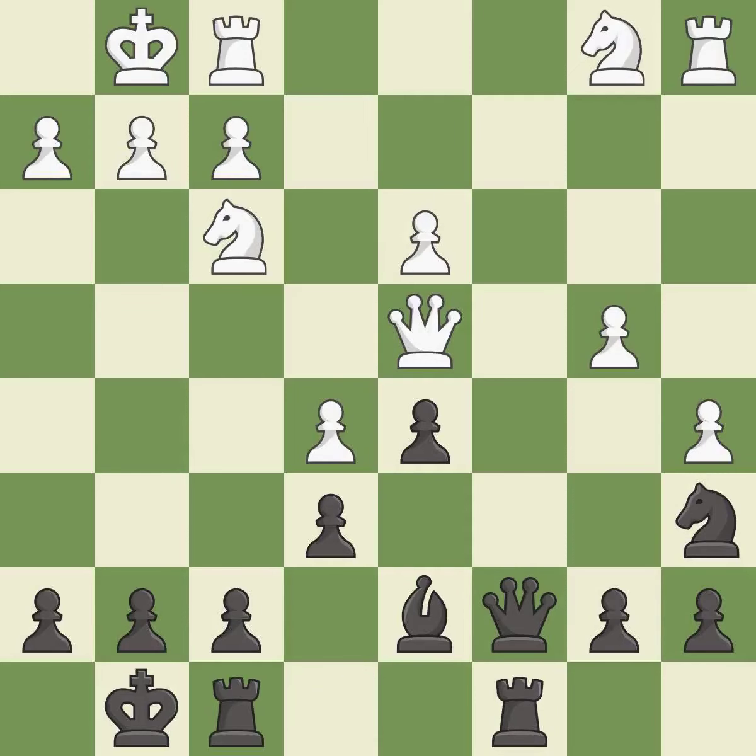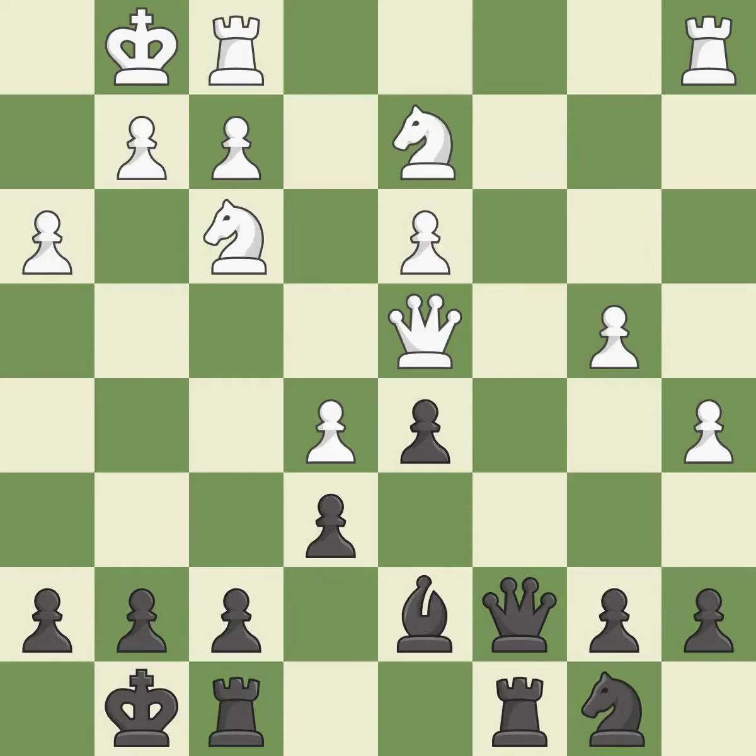The rooks can see each other now, allowing them to provide mutual defense. This connects the rooks, which helps them coordinate together in the future. This moves the bishop to a more active square, making it gain scope.